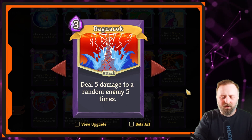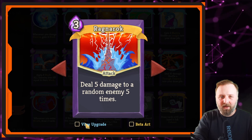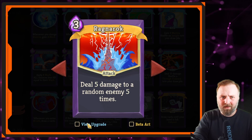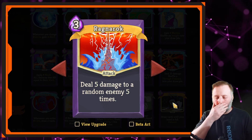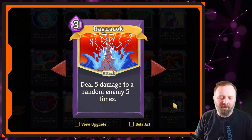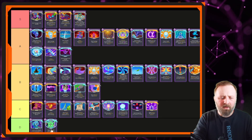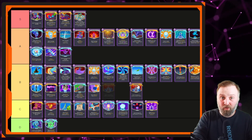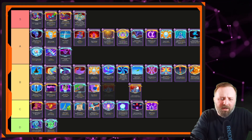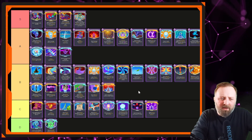Ragnarok — this is a trap card for new players. You're dealing 5 damage to random enemies 5 times; upgraded it's 6 for 6, so 36 damage for 3 mana. Even in Wrath, the fact that it hits random enemies just doesn't make it as good as it first looks on paper. As rare cards go there are better ones; as damage cards go there are more consistent ones. We'll give it a sympathy B tier.